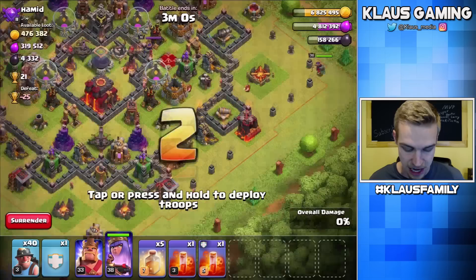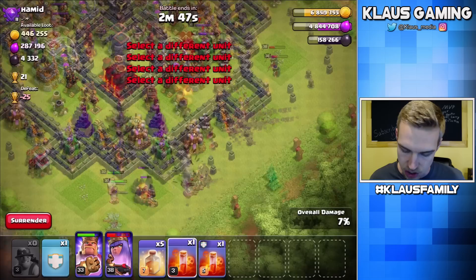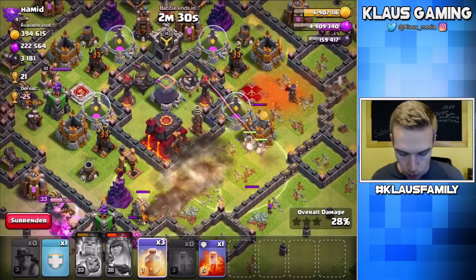I'm also going to use my queen to maybe snipe the enemy queen — kind of like a funneling tactic. Queen is up there doing her thing. I've also got some CC miners, so we'll hold on to those for the moment. Let's drop the poison on this queen — get that queen down. We need some heals now. Pop that king's ability, get them up there. That's one drill down.